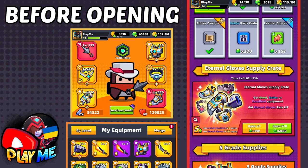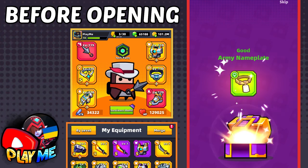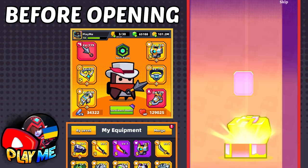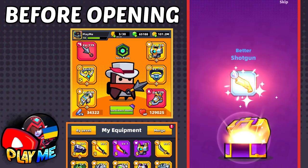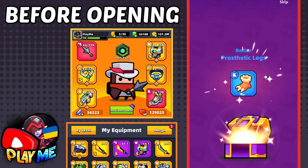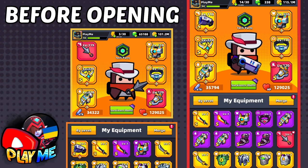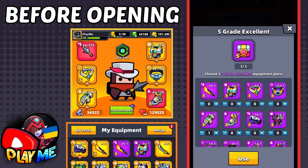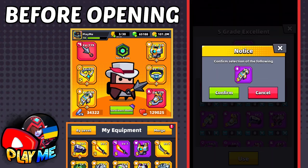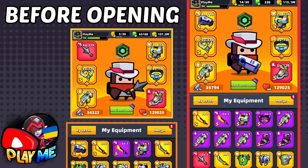Let's claim my gems and open — let's get another S equipment and hope it's Eternal Glows. Yes! Here we go — Eternal Glows! The last 10 crates — I cannot believe this! Just look at my gems, I used all my resources, but yes — I got them in the last 10 crates! Now let's open that Valentine's chest and make them Legendary!